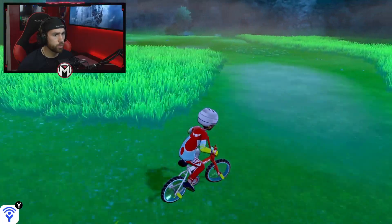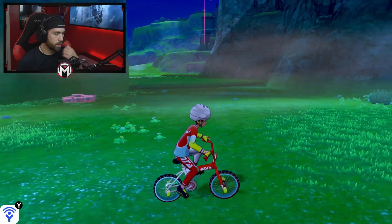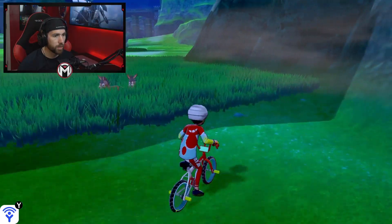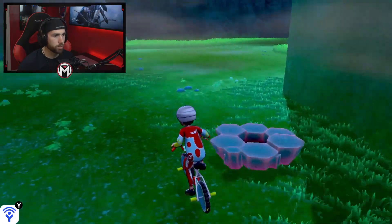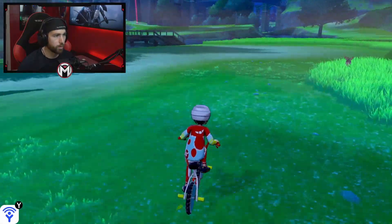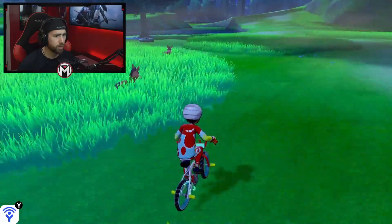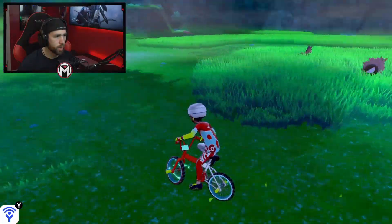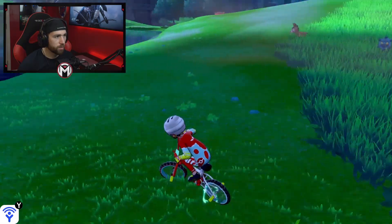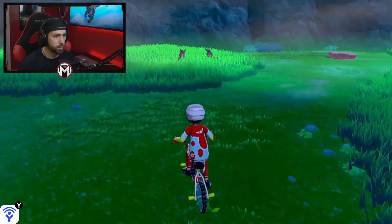Once you get to the foggy areas, the weather changes in this game. At nighttime or in foggy conditions you'll come across a lot of ghost Pokemon — Gastly and others will show up everywhere. Those Pokemon can knock you out pretty easily. Depending on the weather and time of day you're going to have different Pokemon show up. Earlier when it was snowing I had a bunch of Snom, but now I have different Pokemon.